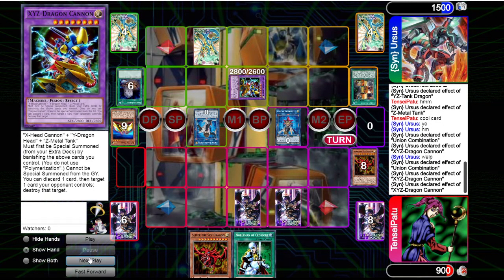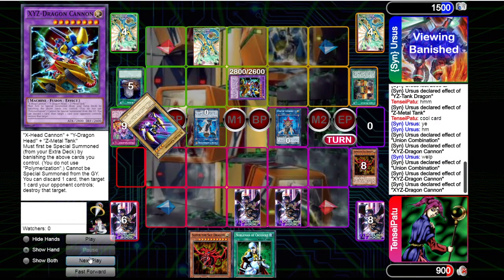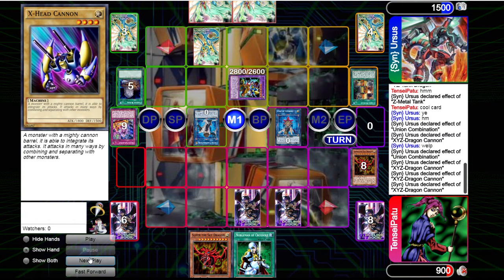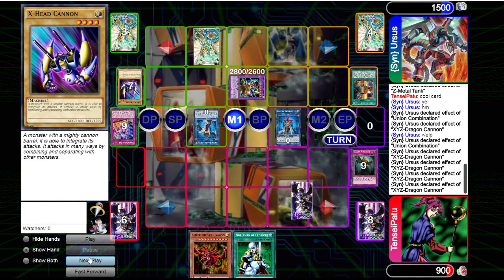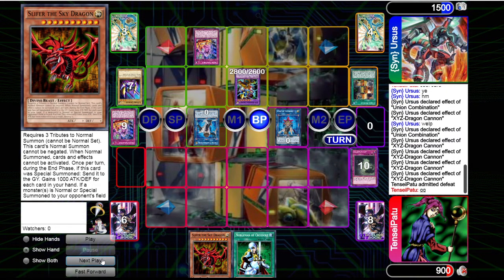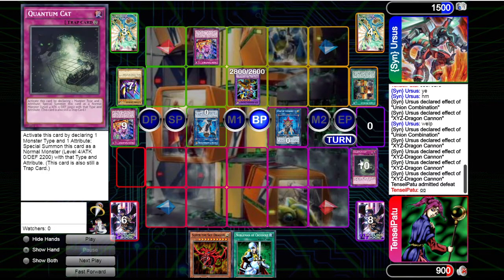Nobleman is useless against the XYZ Dragon Cannon. He banishes Scramble, adds back X-Head Cannon for resources. He can pop both our set cards with the Dragon Cannon. We could have set Nobleman of Crossout, but then we'll have only Slifer in hand and he'll have the XYZ Dragon Cannon. Surviving one extra turn would not change the course of the game. He has the Scramble, so we could just attack with the monsters summoned with that. Unfortunately, we lost both games.